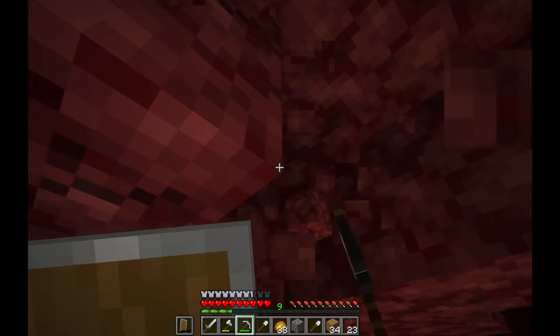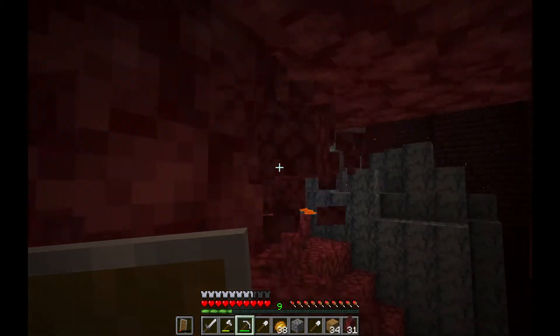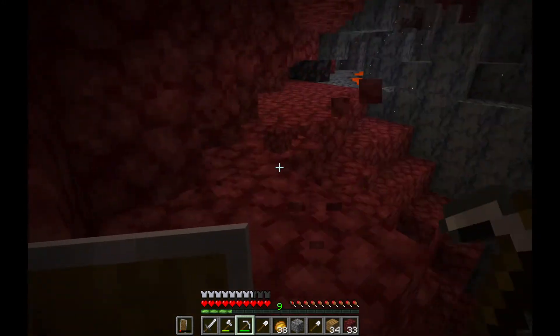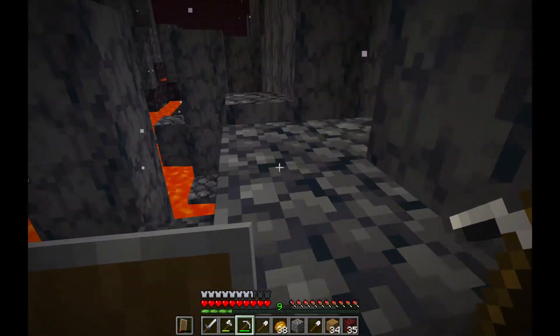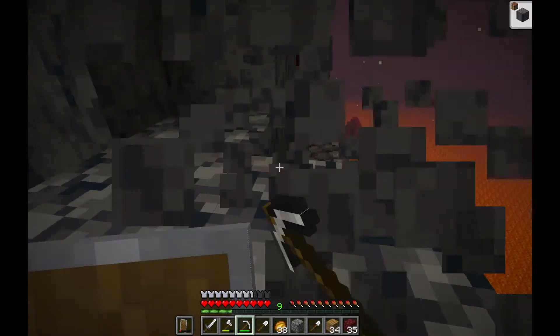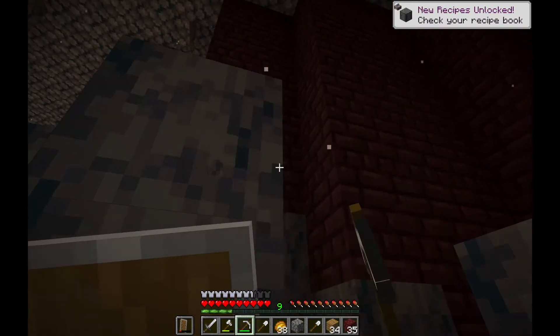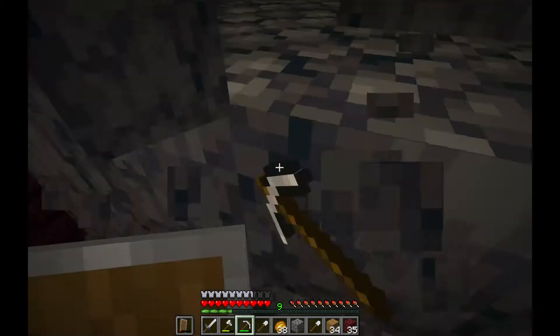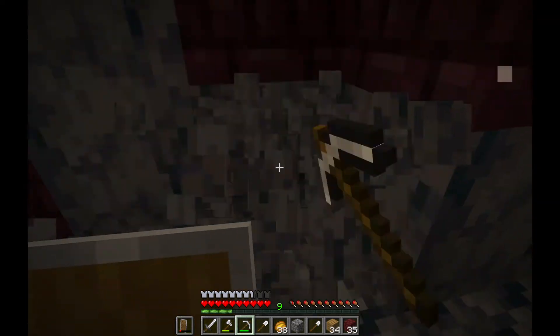Basically, the idea behind a basalt delta is it's where a volcano just erupted. It has a few new blocks — obviously you can probably guess — it's got basalt, which is this stuff. We're gonna be spending a lot of time here today. I found another fortress here which we can explore. Nothing new to explore in the fortress itself, I don't think.